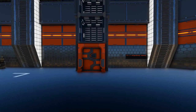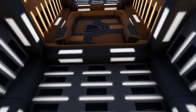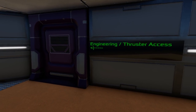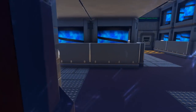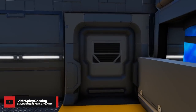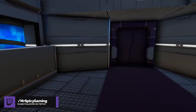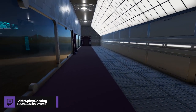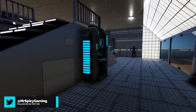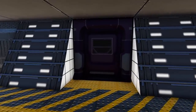Now back in the big hangar bay we're going to take one of the elevators on the side to go up to engineering and sick bay. Going up to the first level we come to the engineering thruster access. Going through this door you'll find some fuel tanks tucked away in here and then in the next room you'll have access to more of your thrusters. In these rooms on each side of the ship we also have a doorway that leads to a middle section where we come into another engineering area, and going up the stairs through the door you will find your warp drive core and some generators.